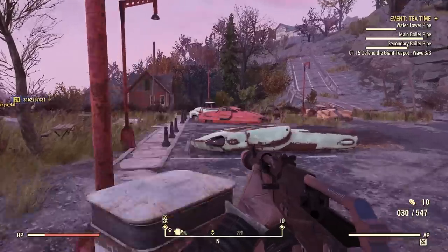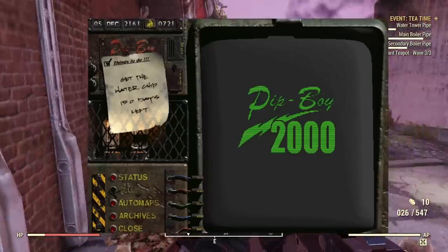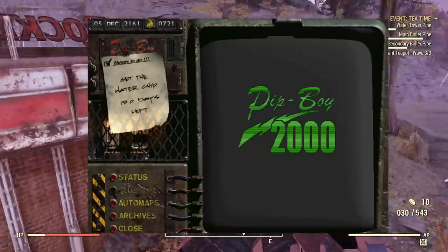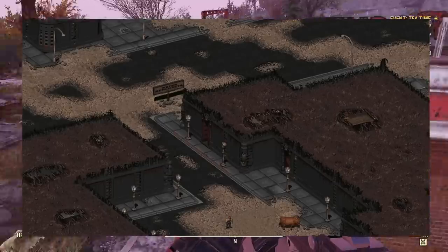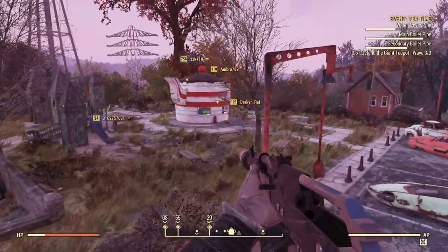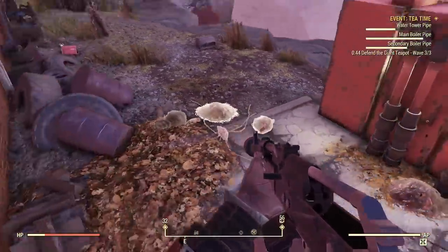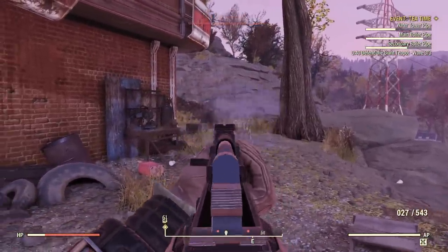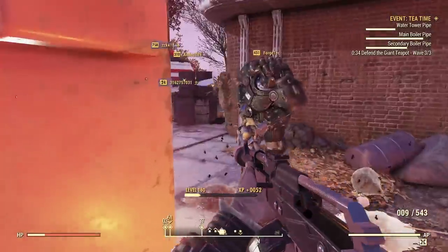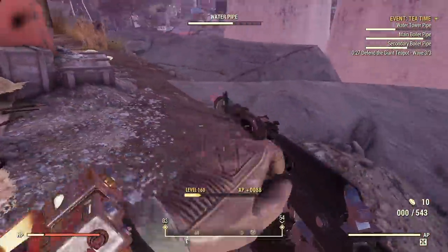Fallout 1 has a time limit — actually, it has multiple time limits. The first one, which is 150 days, is the estimated time the Vault Dweller has before Vault 13's water chip and water supply will run dry. The time limit can be extended by an additional 100 days if the Vault Dweller gets the Hub to send water caravans to Vault 13. There's also a second, lesser-known time limit. A mutant known as the Master has created a super mutant army and plans to use it to raid vaults, make more mutants using the forced evolutionary virus, and reform the rest of humanity by turning everyone into super mutants.